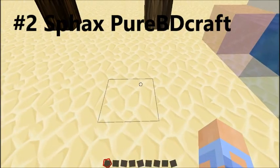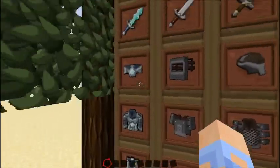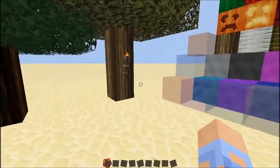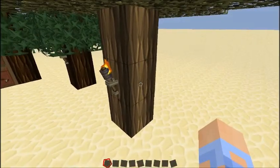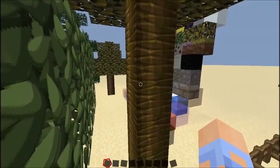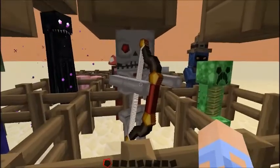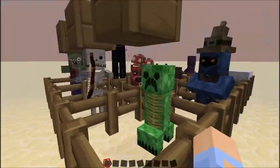Alright guys, almost the moment you've been waiting for — this is second place. I really like the armor in this because it looks really detailed. The trees are just so cool — the detail in the logs is just out of my mind. You should go download this right away. It's a really good texture pack with a lot of detail in all the mobs. It sometimes randomizes the skeletons.